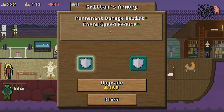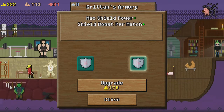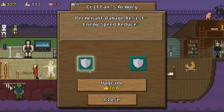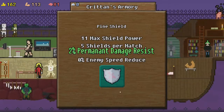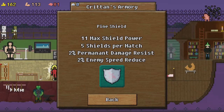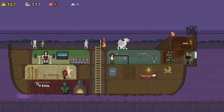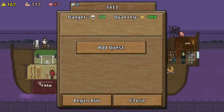Hey look — defense! Permanent damage resist plus one, enemy speed reduce plus one, max shield power plus one, speed boost per match plus one. Both of these can be upgraded. Two percent, five shields per match, a weapon max shield. That's actually not that great. What goes in this room? There must be more people — that's so cool.